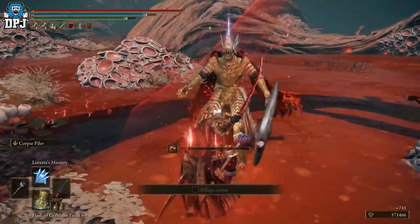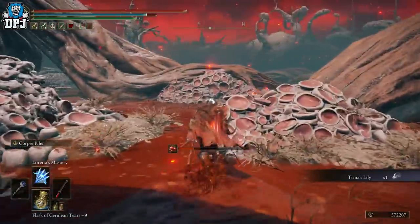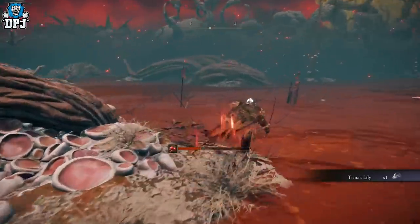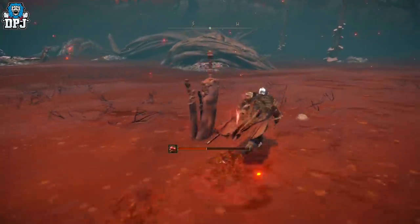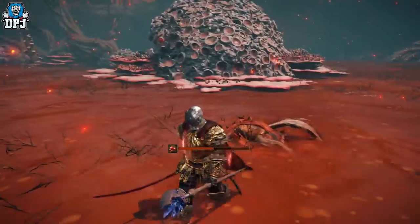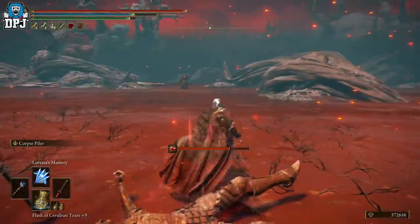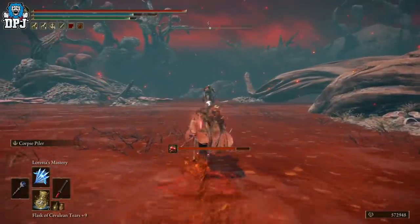There you go, then you want to jump back on Torrent or just run over this body just like so, take him out before he even gets out of the ground — then just run over here and farm this dude.